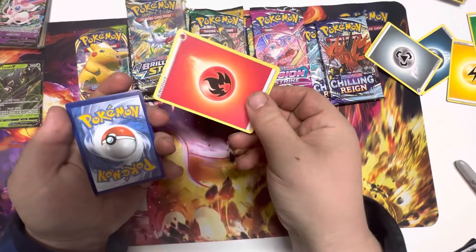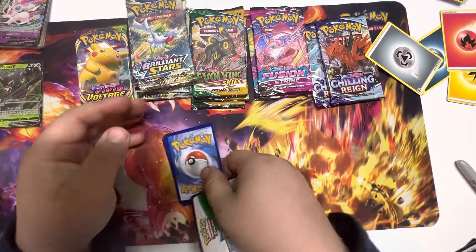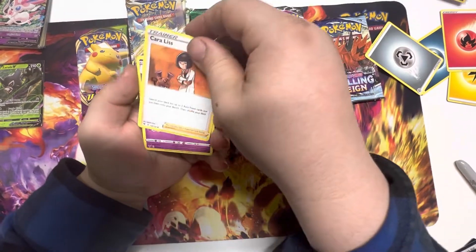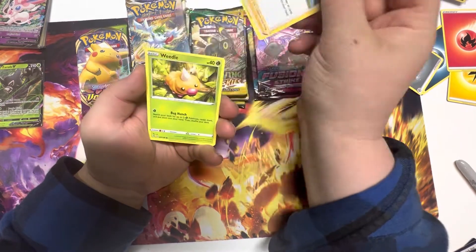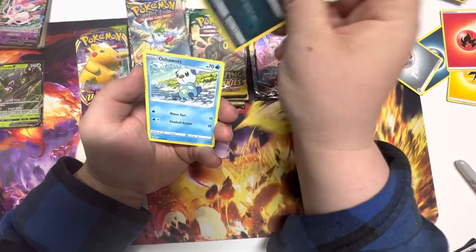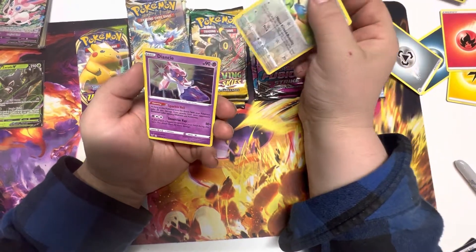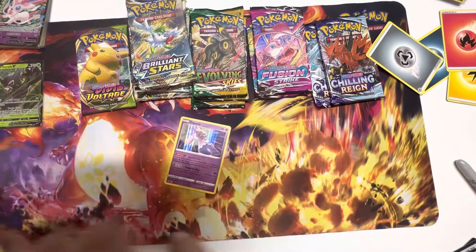There's the code card, so now I know to just throw it out. We got a Glimwood Tangle, Opal — old lady Opal coming to play — Weedle, Talonflame, Sandile, Oshawott, Pineco, and Cherubi. And then a freaking holo — a freaking holo!